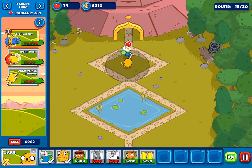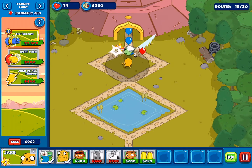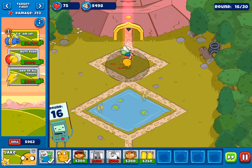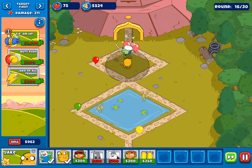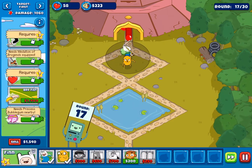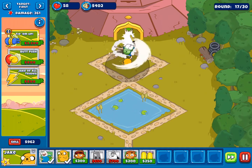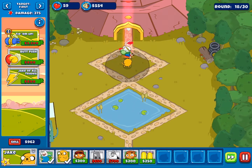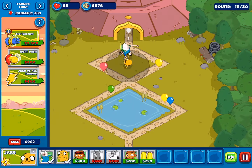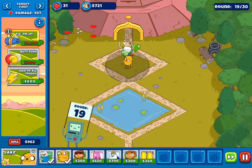Jake is going to be our heavy duty one — our last line of defense. And Finn is the first one to hit. This will be an all-out challenge. I'll be surprised if we make it to round 21.